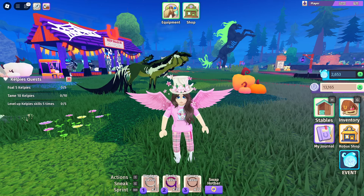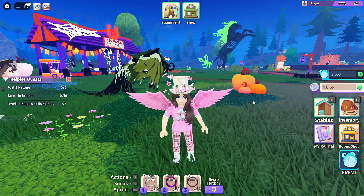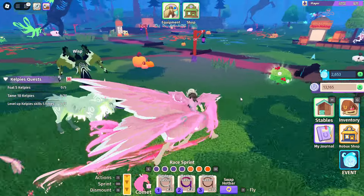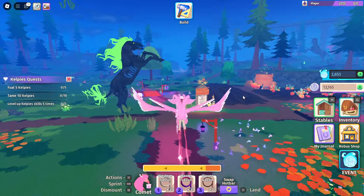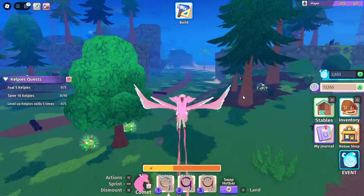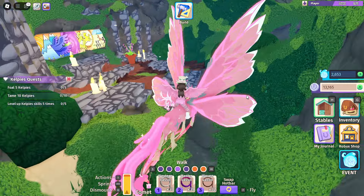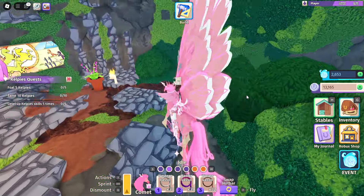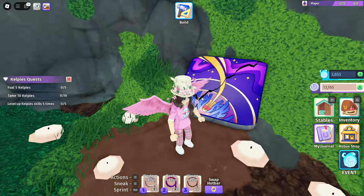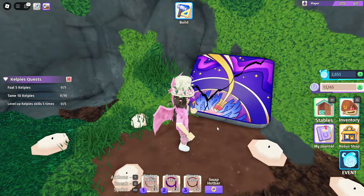You'll notice things like statues change and information on things changes regularly — it's constantly evolving. There is also a new cave — let's jump on this horse and show you. Going straight over between these two pine bluffs, the cave has got more things in it now — it's a shrine! There's a book back here — a fractured tablet — the Fracturing Event right here, there are candles.